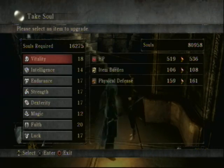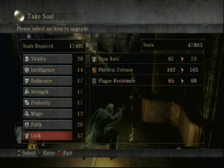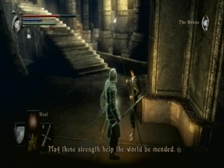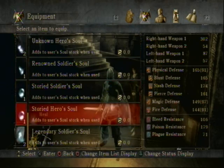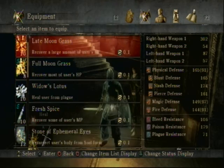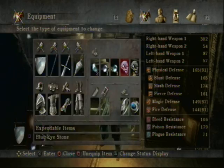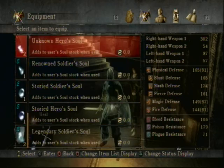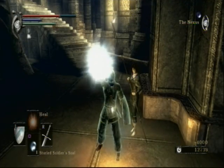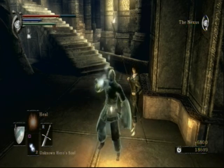Now let's see what we can level up. Let's get vitality up to 20. We don't have enough souls to get luck up. I have some more souls on reserve — legendary, storied. I'll just use all these souls and level up as much as I can.